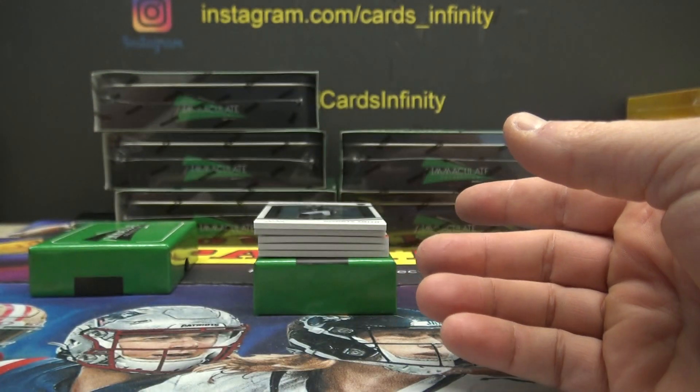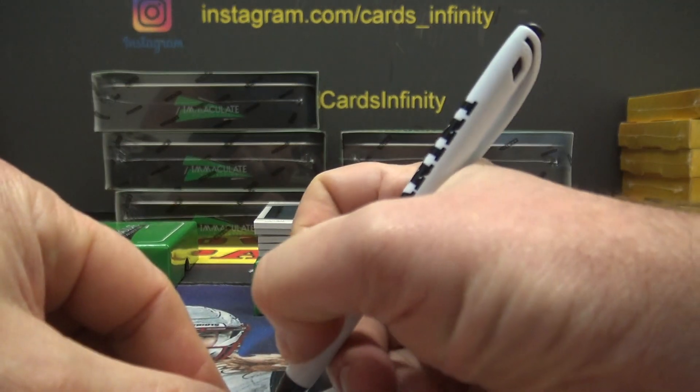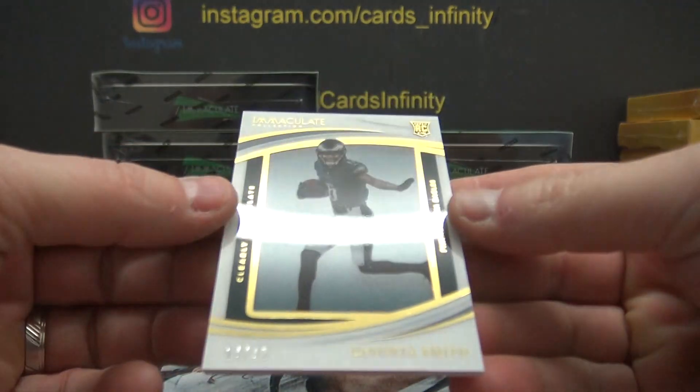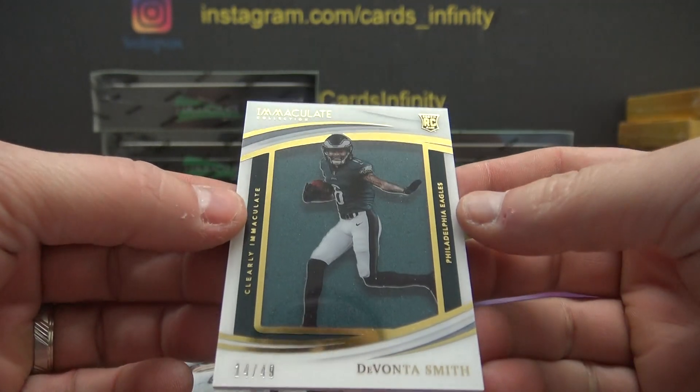Chris Q starts us off. Chris Q next — Davante Smith shadow box, there's acetate over the top of the jersey, 14 of 49.